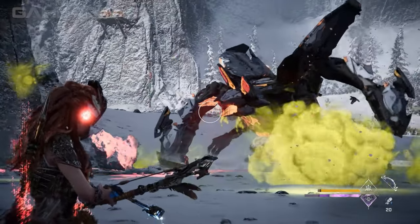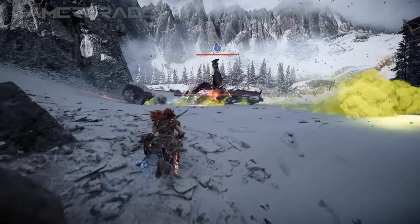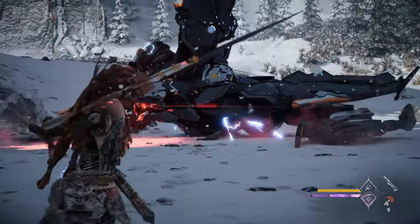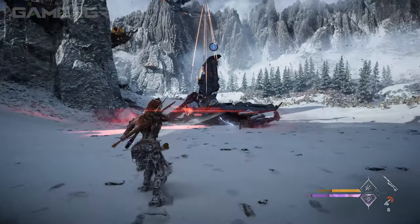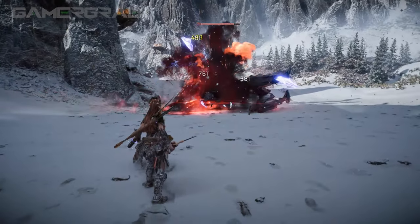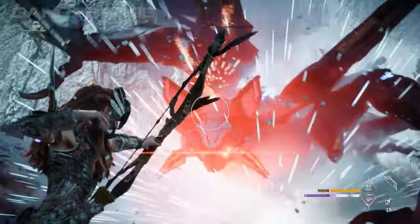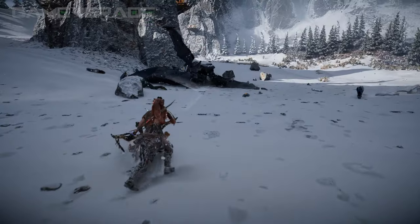Inflicting enough shock damage build-up to reach the elemental limit will apply the shocked state, causing a machine to collapse to the ground, rendering it completely defenceless. Small machines will be incapacitated for 10 seconds, medium sized machines for 15 seconds, and larger machines for 20 seconds. When the shock state is inflicted upon Aloy by enemies, she will be stunned and locked to the ground, leaving her vulnerable for a short period of time.